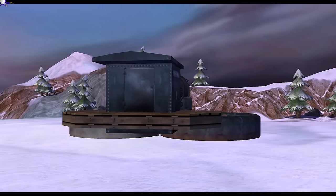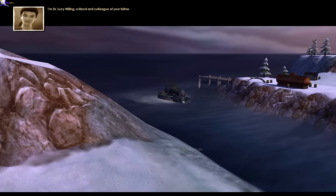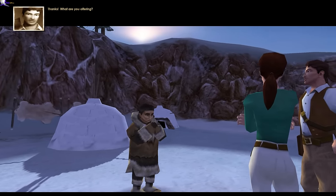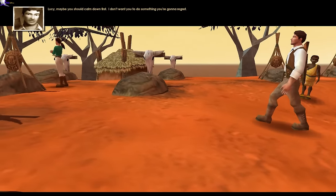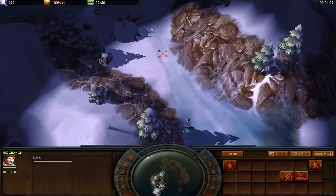Cue the flying steam train ex machina, complete with hot lady scientist — this is Dr. Lucy Willing, a colleague of Dr. Chanikov and the object of Rex's obvious desires. Rex Chance is a very suave individual, albeit Pepe Le Pew-esque. But as time goes on, he seems to genuinely care for Lucy, especially given what happens later in the campaign.